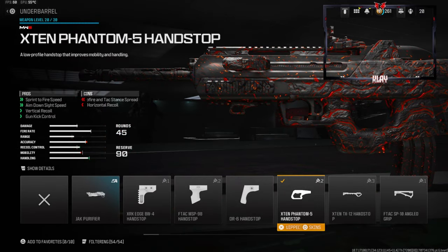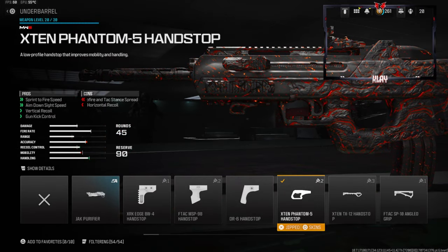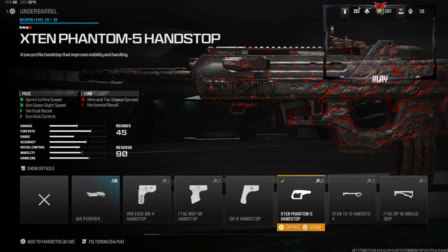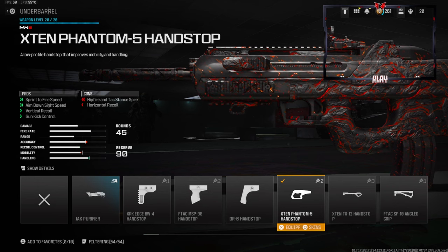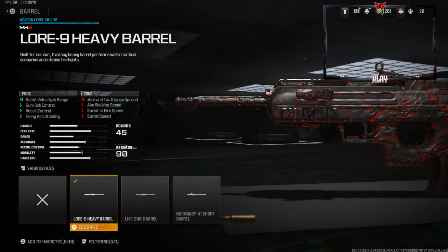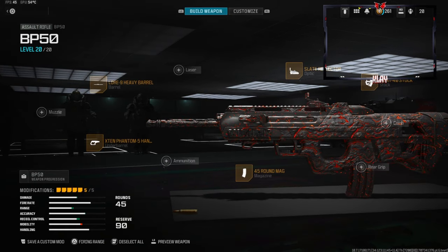On the underbarrel we're going with the X10 Phantom 5 hand stop — this gives you sprint-to-fire speed, aim-down-sight speed, vertical recoil control, and gun kick control. The cons are hip fire, tac stance spread, and horizontal recoil control. On the barrel we're going with the Lure 9A heavy barrel — this gives you bullet velocity and range, gun kick control, recoil control, and firing aim stability. The cons are hip fire, tac stance spread, aim walking speed, sprint-to-fire speed, and sprint speed.